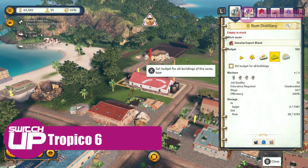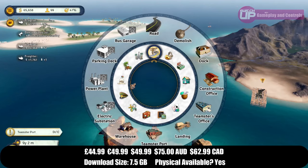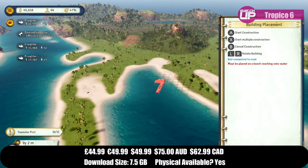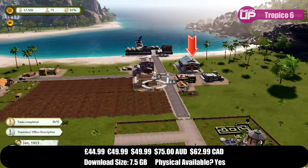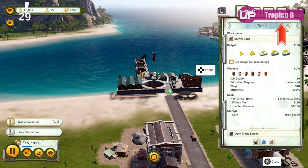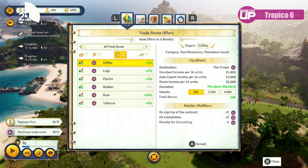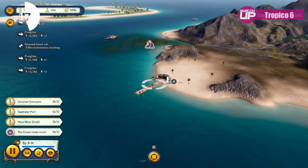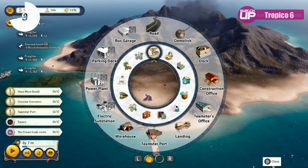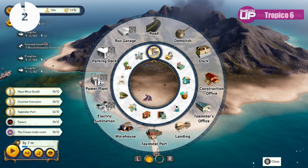Next is Tropico 6, which has that city building element but under the guise of being on an island working for a dictator. Because of that, there are a lot of quite humorous scenarios, a lot of sabotage and villainous criminal elements to what you're doing. It's a very different take on this genre. The visuals do take quite a hefty hit on Switch, though it has been patched a couple of times since we reviewed it. Its main drawbacks were performance and the price, but if you find it for a good price it's certainly fun.